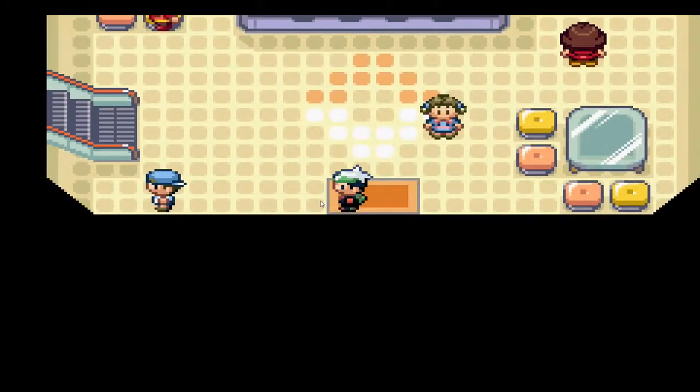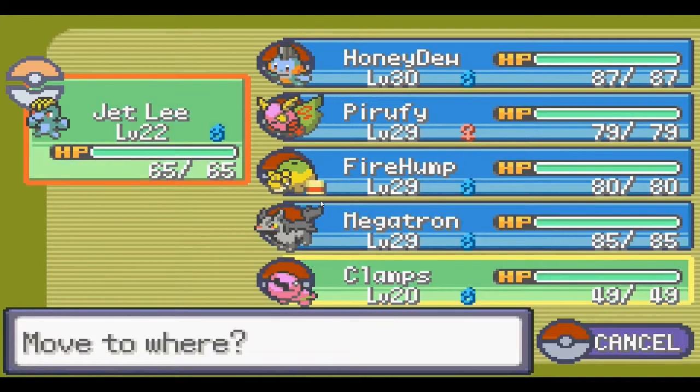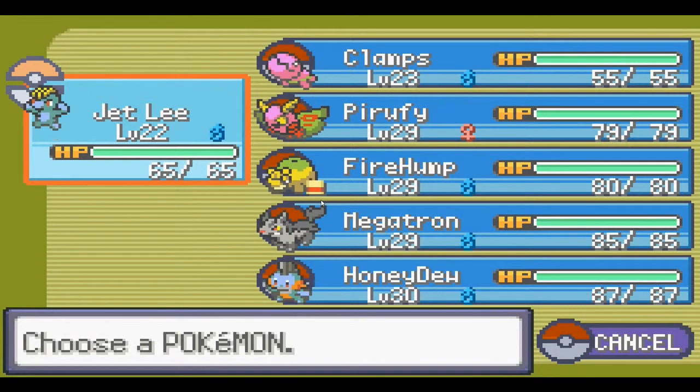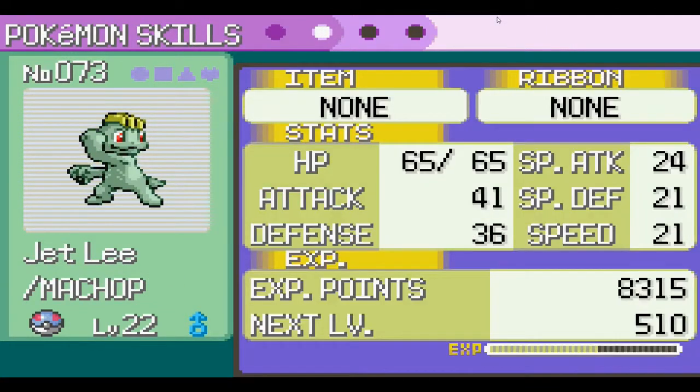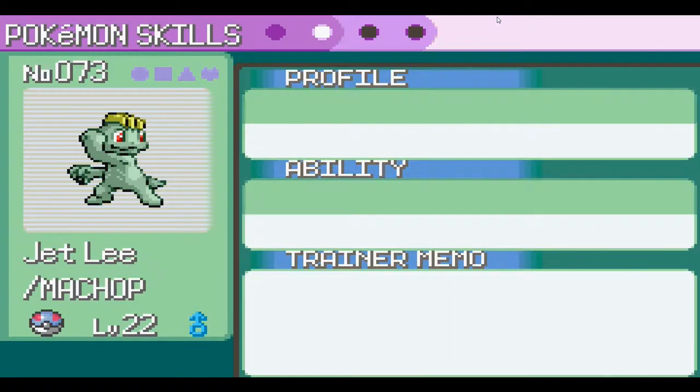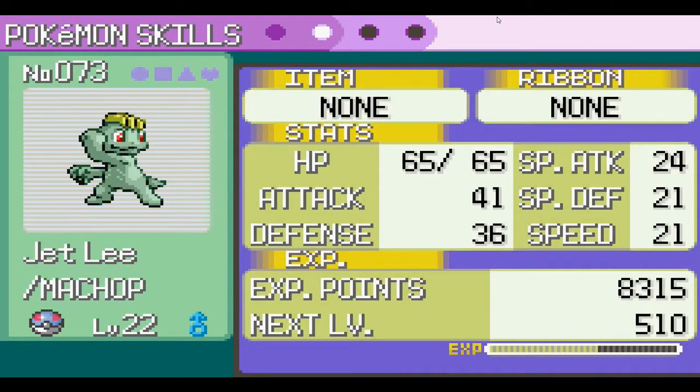I ended up throwing out Swablu because its moveset was just terrible - no dragon moves, no flying moves. So I threw in Clamps the Trapinch instead, since he's dragon/ground and Flygon is just an awesome Pokemon. After some training, Machop is level 22 and Clamps is up to level 23. Thanks for watching - sorry for forgetting to record my mic. Please like, subscribe if you're new, and check out all the previous videos of this playthrough.